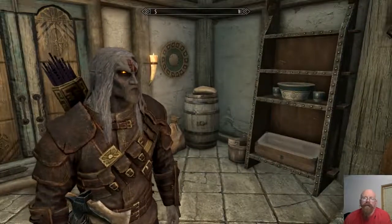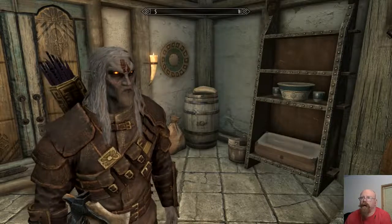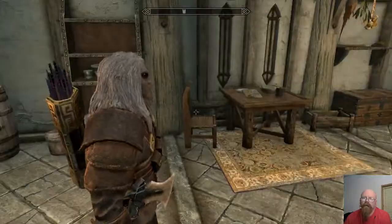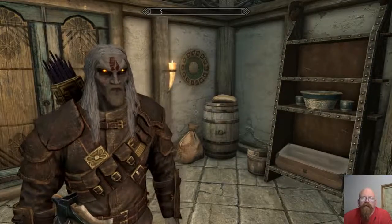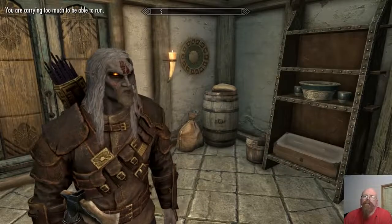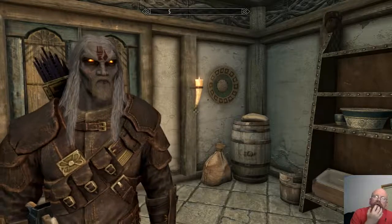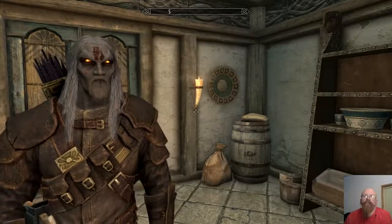The Dawnguard DLC lets you fight with or against the vampires. This character fought for the vampires and became a vampire lord. The stuff you see me use in-game is unmodified — normal stuff that if you went and bought the game yourself, you could get or wear. He's a Dunmer, which is a dark elf. I gave him dark skin and white hair. All the changes to his appearance — the glowy eyes and the strange markings around the lips and nose — are from him becoming a vampire lord.